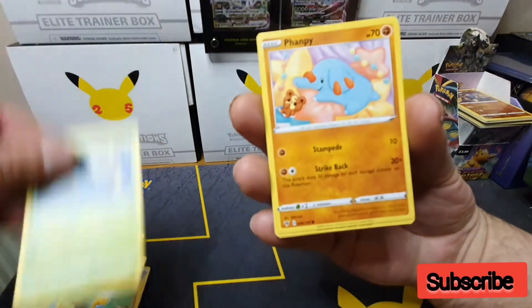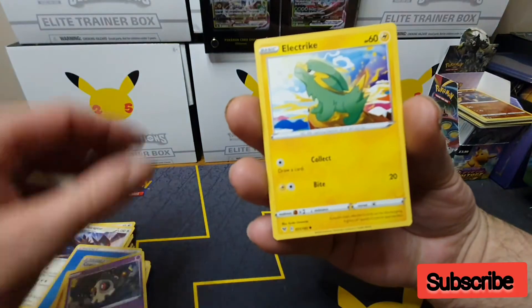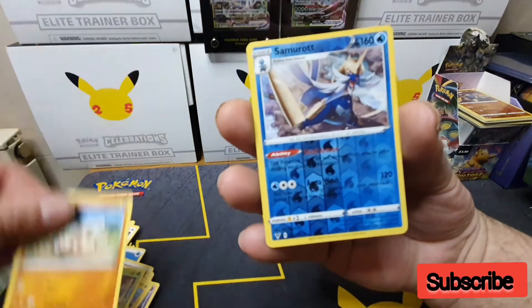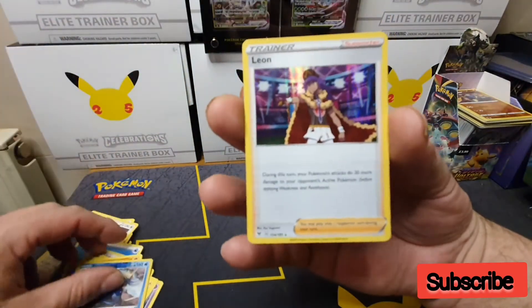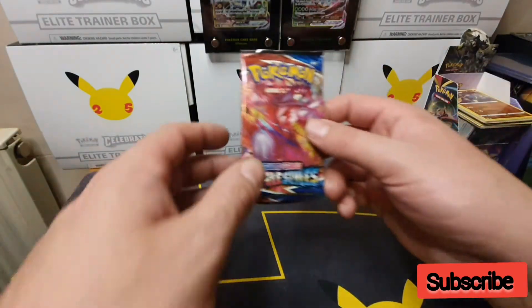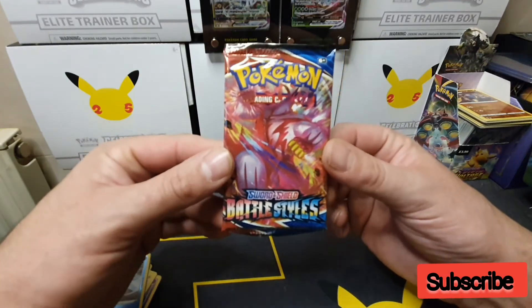Dhelmise, Banette, Duskull, Electric, Pineco, Mudbray, a Reverse Holo Samurott, and the final card is a holo Leon. So one holo, two non-holos. Can Battle Styles save us? Hopefully.